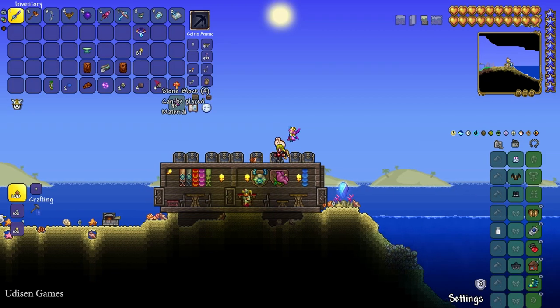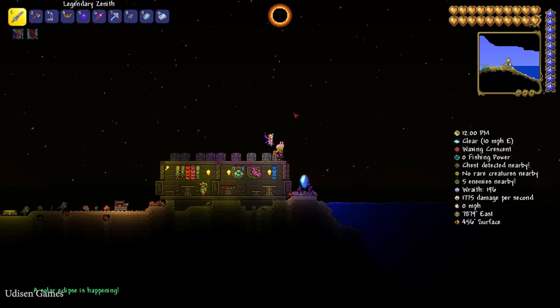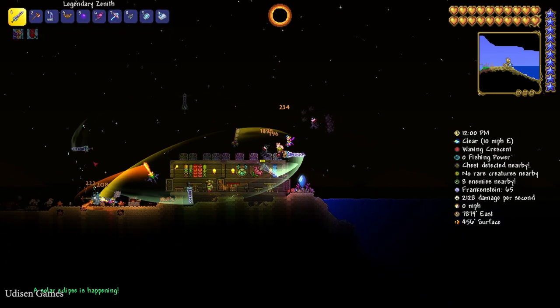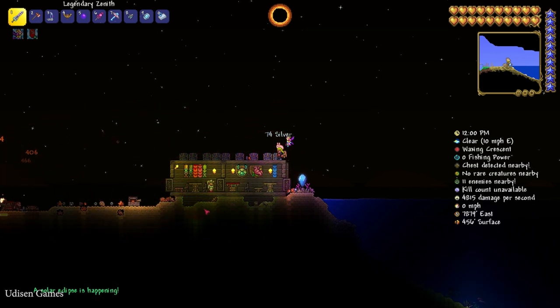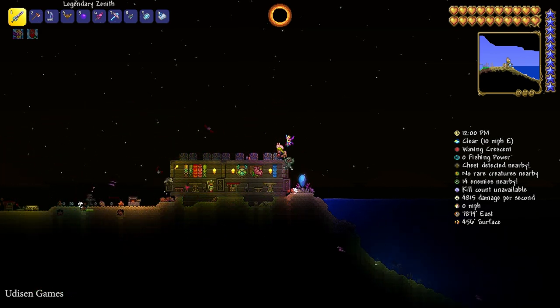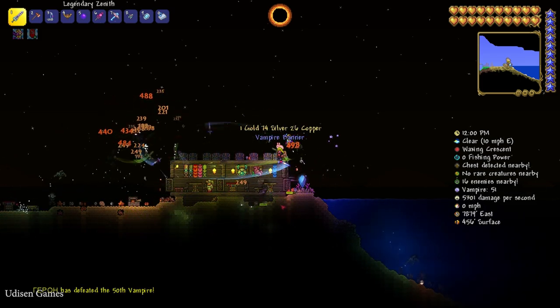For your information, the Solar Tablet works only at daytime. Activate the Solar Tablet and you activate a Solar Eclipse — it is a normal event. Also, it is a good idea to summon the event near your farm, because a farm works perfectly to destroy tons of different enemies during this event.